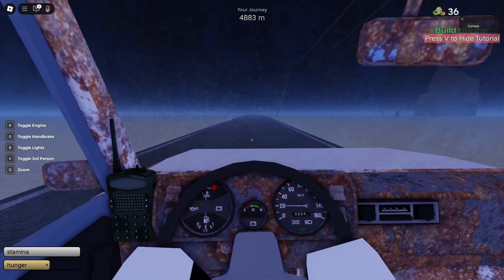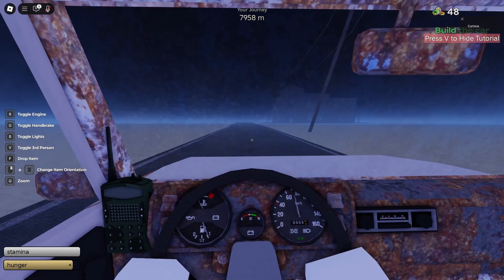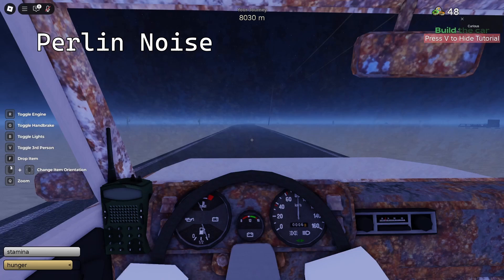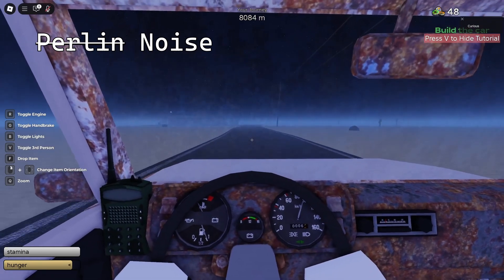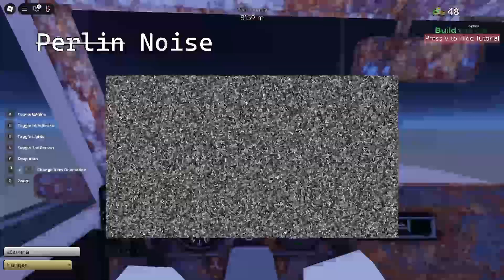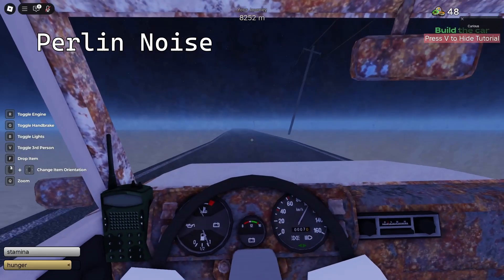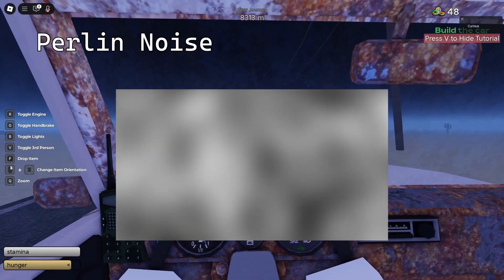But buildings aren't the only thing that's procedurally generated in this game — the terrain is too, including these annoying rocks that you don't see until you crash into them. The terrain is generated using Perlin noise. To understand Perlin noise, you need to understand regular noise. To understand regular noise, look at a TV that's not receiving a signal. Every single light and black dot is placed randomly with no regard to the other dots around it. Perlin noise takes each individual dot in regular noise and adjusts the shade smoothly based on the dots around it.